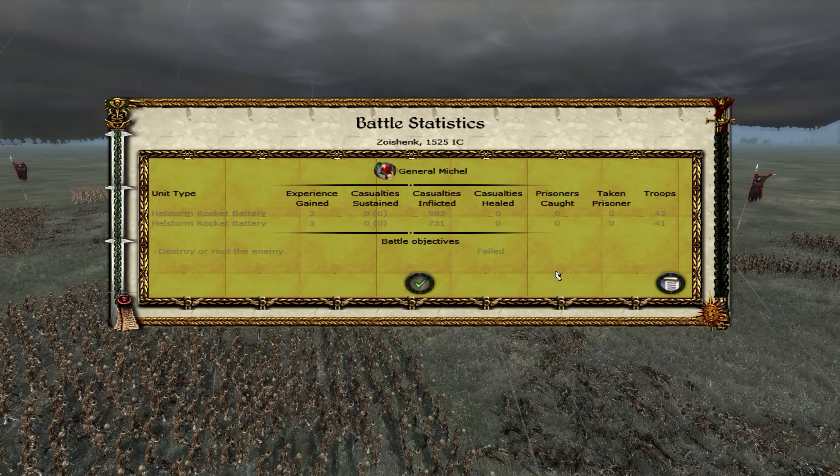983 and 731 — very, very similar results to the Hellblasters, but both Hellblasters got above 900 while one of these got 700, so there's a huge random factor to the artillery. In terms of zombie-killing power, these artillery pieces are fairly similar. In the next video I'm going to be testing the Empire Mortar to see how well that does.